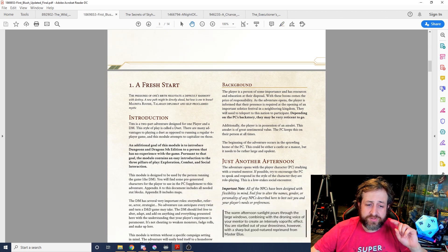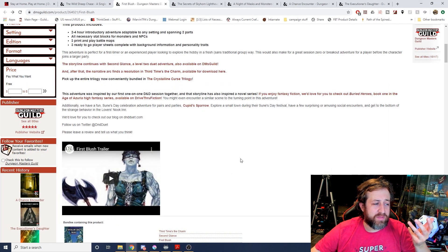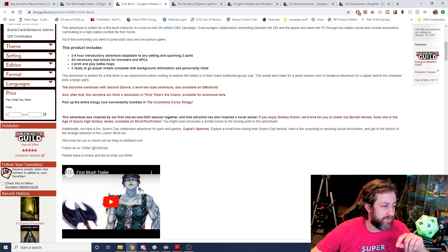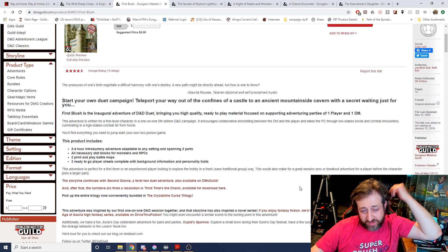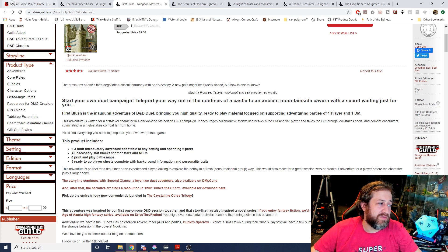This adventure is designed so that it doesn't matter what class or race the player chooses, so you can just have them make whatever character they want and walk them through it. It continues with Second Glance and then Third Time's the Charm, so there's a whole trilogy of adventures. There's a whole bunch from these creators as well. I would highly recommend continuing that campaign with the same person.